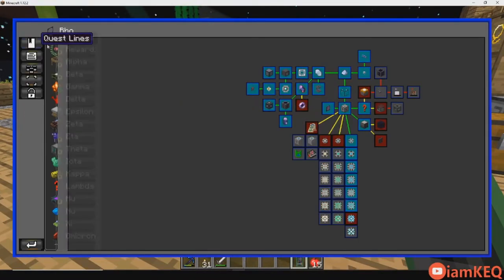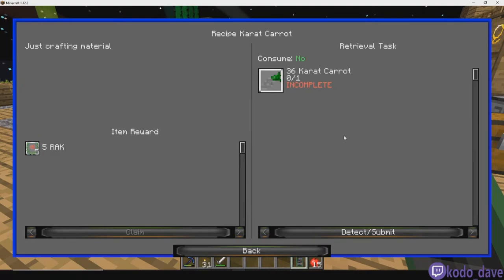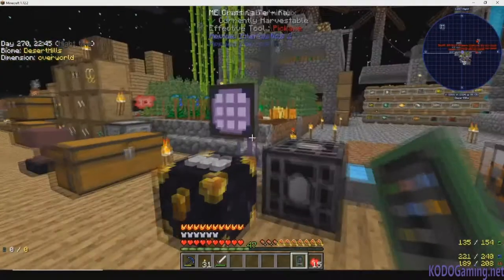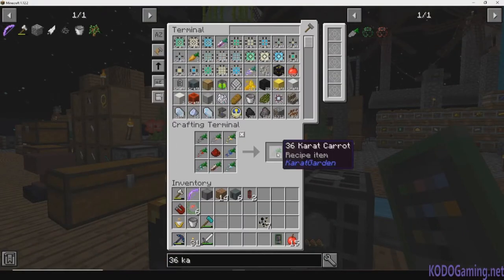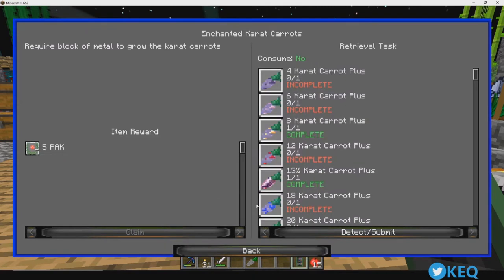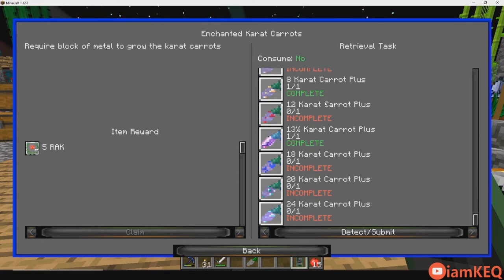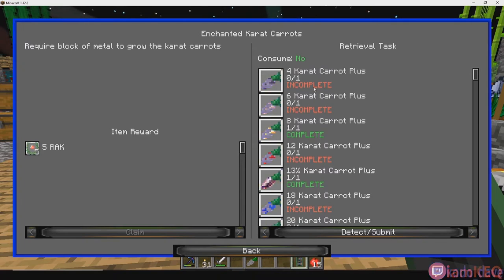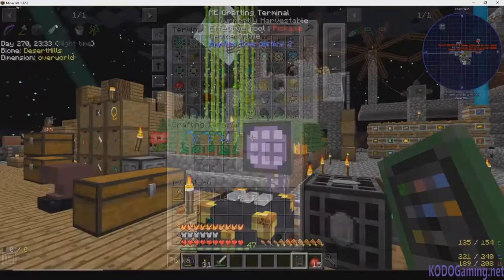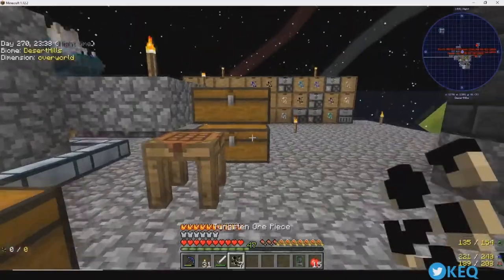What is the carrot that I need? I should be able to make it — I put all the carrots in here. Boom, look at that! So now enchanted carrots — I gotta grow them all again. I feel like I made these already, but they might be like the better version, so I'm gonna have to look that up.